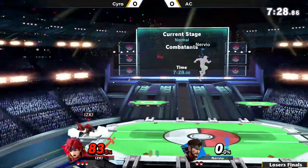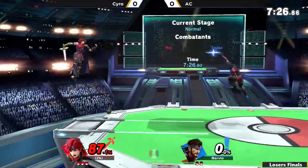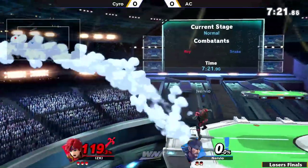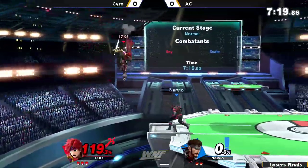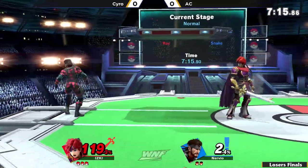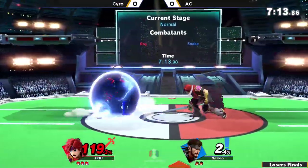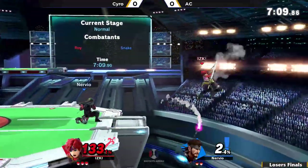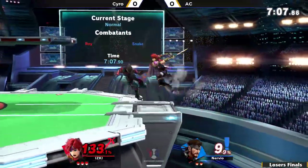AC, what are you doing down there? That was a very optimal punish coming out from Syro. He knew that directional air dodge was coming in, so he had the down air to meet it. I like that early up beat and then the drift back to avoid the up tilt. Syro out here making a not-so-crazy recovery look like it has a lot more mixups than people think.